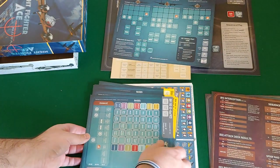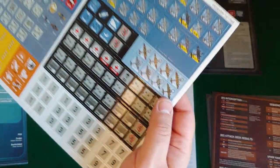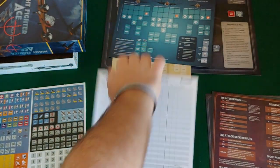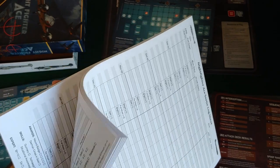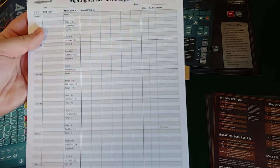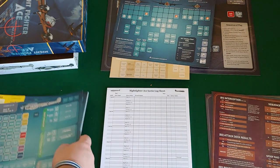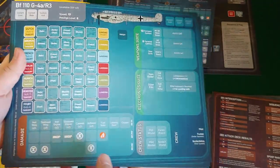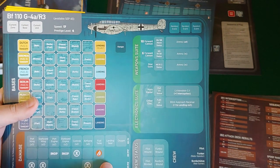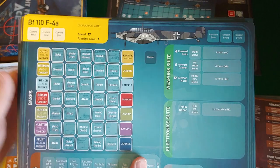Now we're getting into it. These are our night fighters. The counters we'll check out in a minute, and then it ends with a ginormous pad - the sortie log sheet, a whole bunch of them. I'll probably just use the pads as given. They're double-sided, so tons of them. You'd be playing this game for years, which is the type of game you can play for years. Let's look at the night fighters first. Excuse me - night fighters, not bombers. These are what you're flying to try and shoot down the bombers bombing your side.